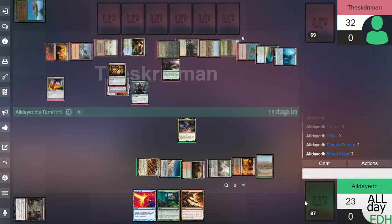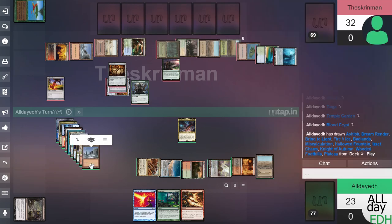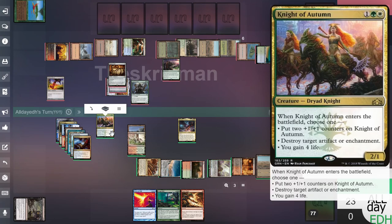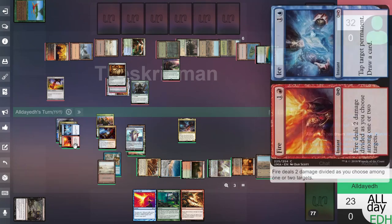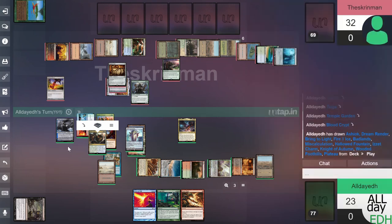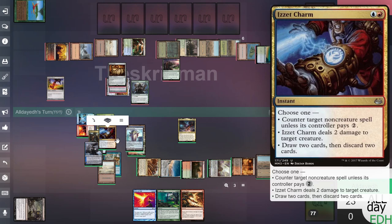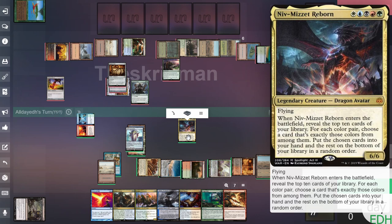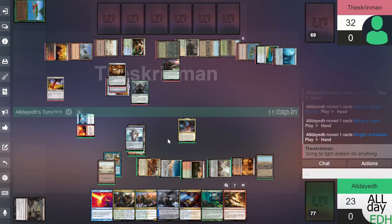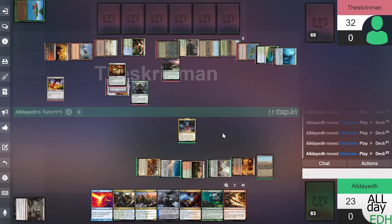We reveal ten cards and put them into play. For each color pair — we get Knight of Autumn for green-white, blue-red is one color only so we can't take that, blue-red again so we skip that. We get green-blue and blue-black. Is it Charm or Fire and Ice? We take Is it Charm and the rest go on the bottom. Seven cards in hand and we pass.